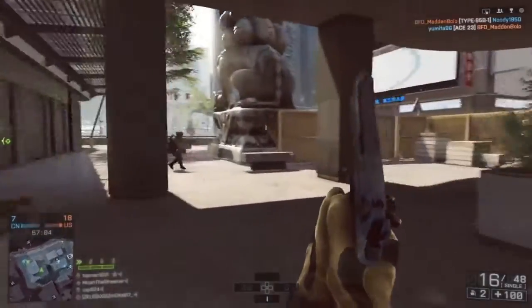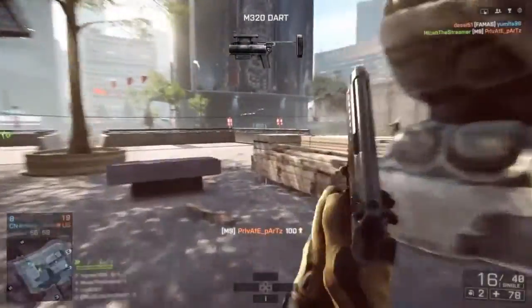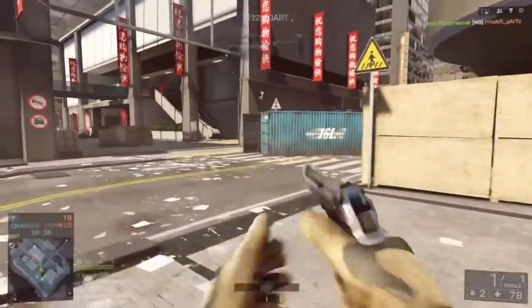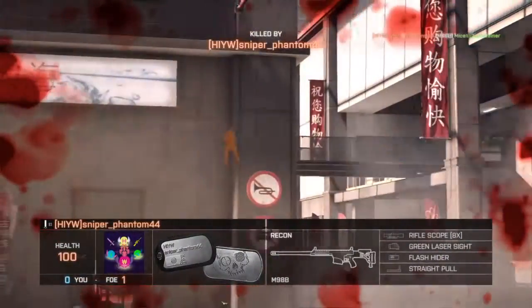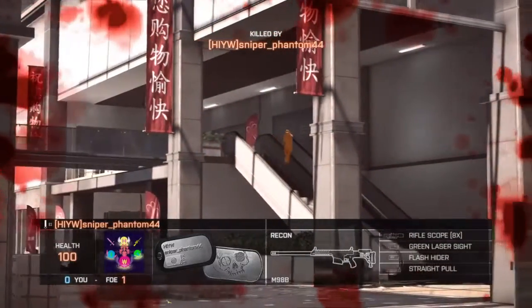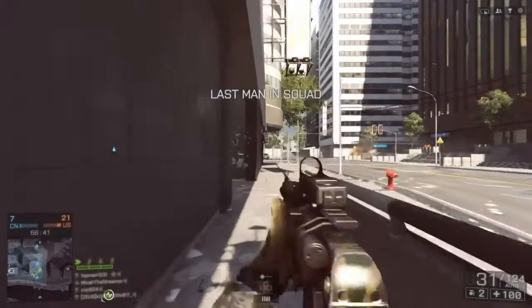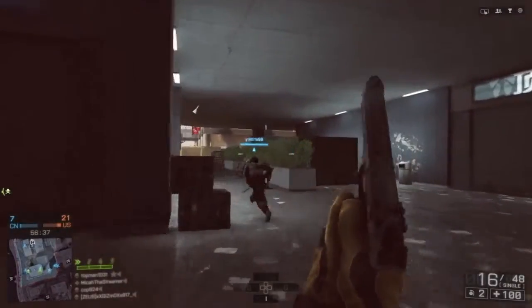First off, let me go ahead and say the M9 pistol is not a pistol that you're going to be wanting to just run in guns blazing like I'm doing in this gameplay here. Even if you figure out a way to get behind the enemy and you're using it suppressed, if they figure out where your shots are coming from, nine times out of ten they're going to turn around and get you. You do not want to be running around with your M9 out, not even trying to use your AEK or anything.